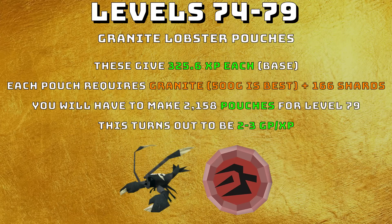From levels 74 to 79 I would not advise doing anything except granite lobster pouches. These give 325.6 XP each and require granite of any size — 500g is best as it's cheapest, though you can buy 1kg blocks and cut them into 500g. You also need 166 spirit shards. You'll need to make 2158 pouches for level 79 at only 2 to 3 GP per XP. Granite lobsters are fast experience and really really cheap — in my opinion the best pouches until pack yaks at level 96.